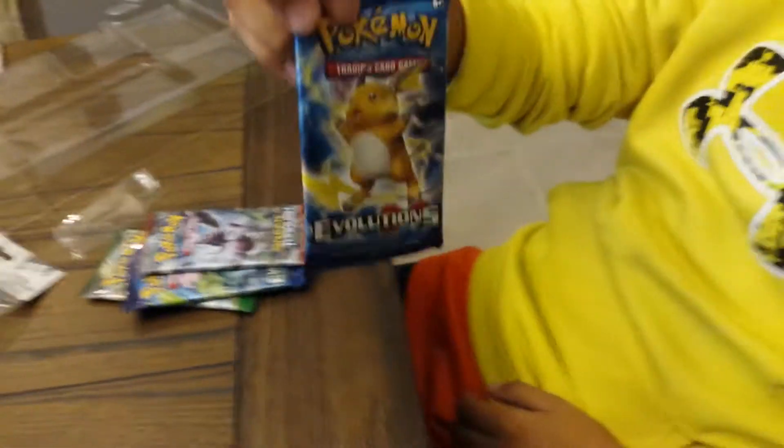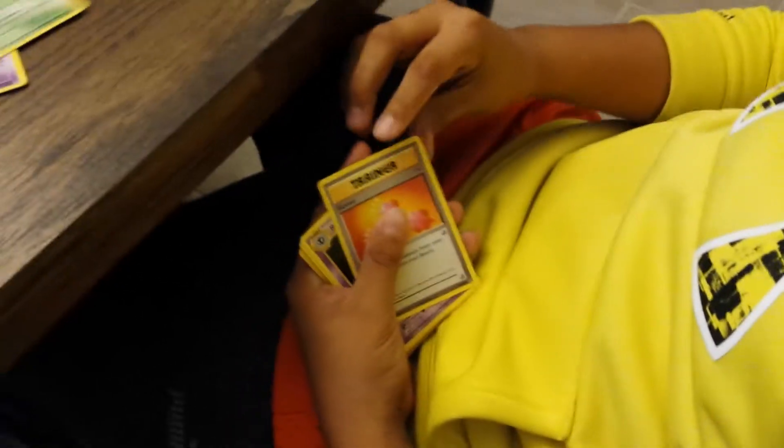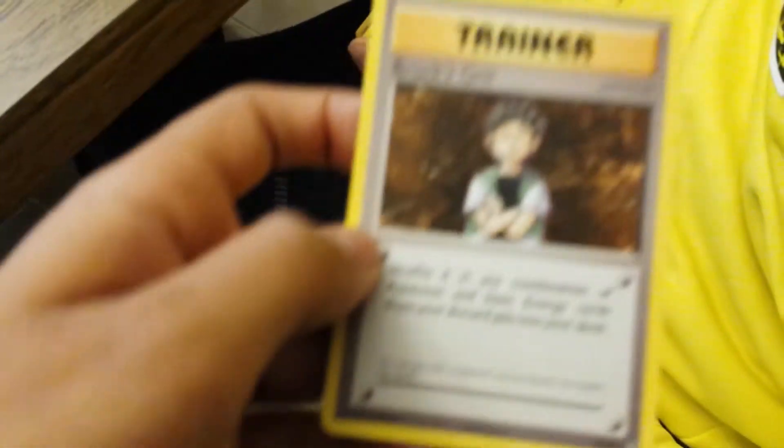Okay, that's the Raichu. There's the code. Oh, I see something — I felt it, I saw something. Magic Heart. Ghastly. Sandshrew. A Weedle. A Tangler. A Tangle. A Revive. And a Haunter. And a Brock's Gift.